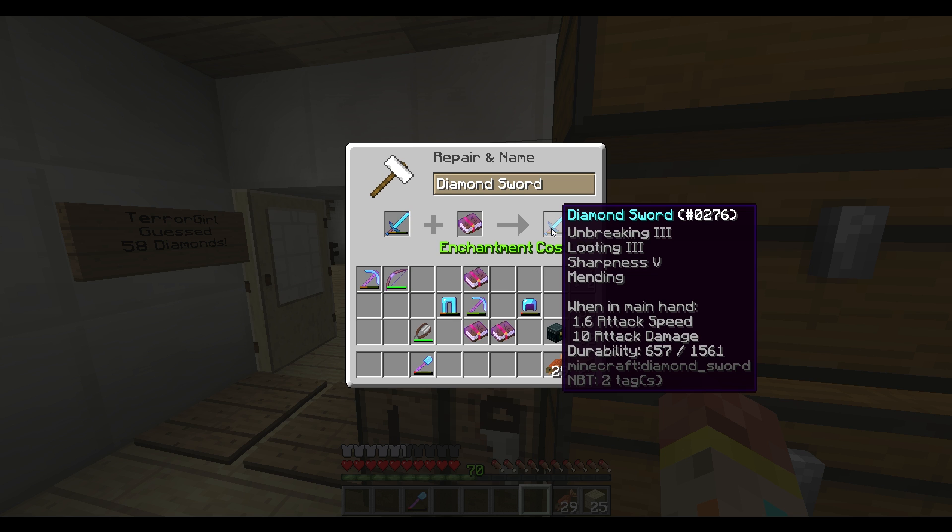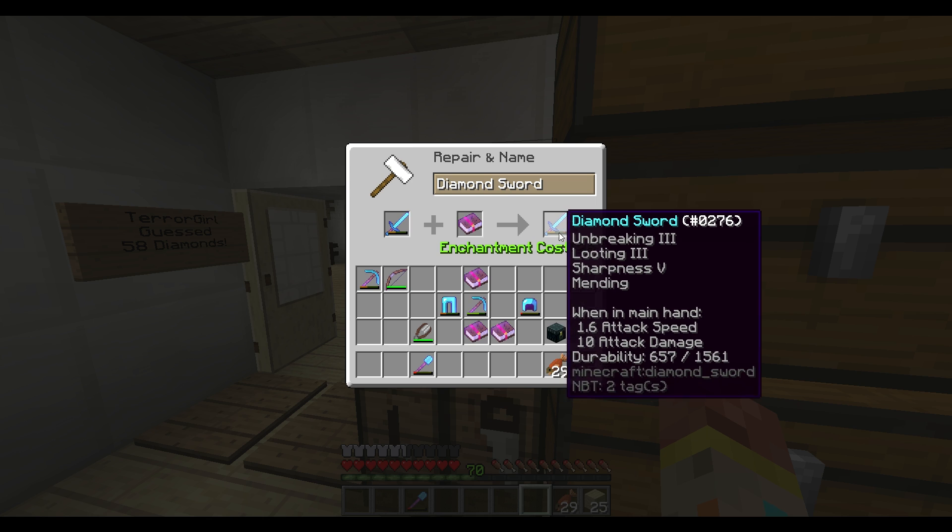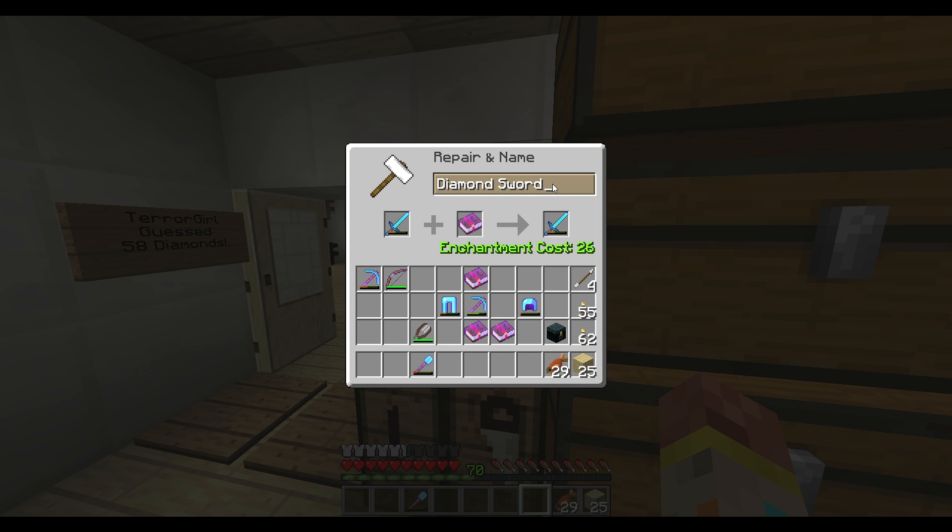Now for the diamond sword — it does increase... hmm, Looting stays the same. It's gonna cost me 26, because I've repaired this before, but that's fine. We're gonna name it — famous sword name... we're gonna call it Excalibur! Let's call it that because this sword is never gonna die. I am not original at all. Excalibur — there we go — with Mending! Oh dear god, I feel so powerful.